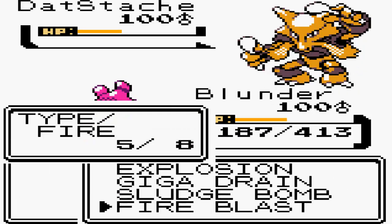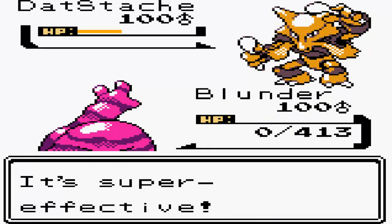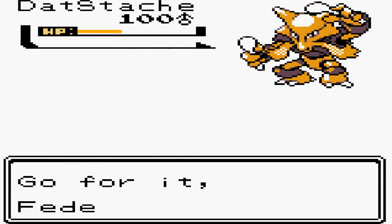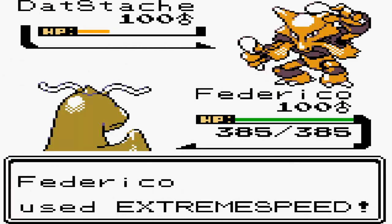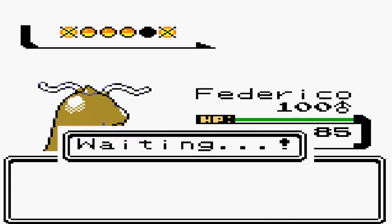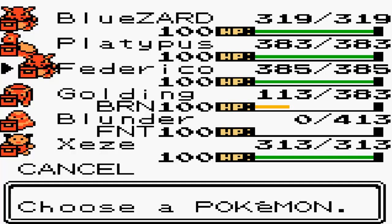He's going to switch out to his Alakazam. For some reason I stay in and he goes for Psychic and takes me out - terrible play on my part, I have no idea why I did that. I had my Donphan and could have dead-foddered. Now I'm going to go to my Dragonite - Federico - because I know with E-Speed nobody's going to see this coming, and boom, Alakazam is out of here. Now I'm going to switch out knowing that Muk totally walls me.